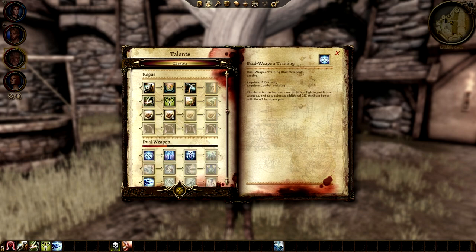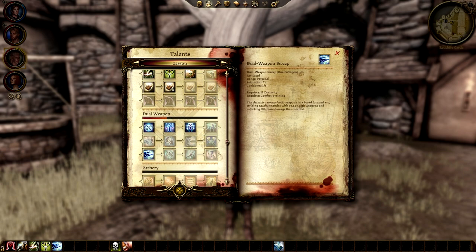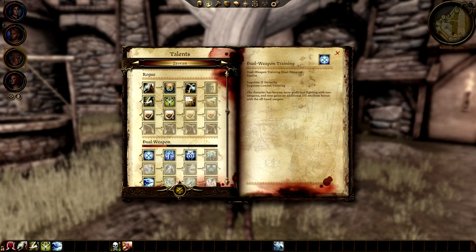Moving on, from the Dual Weapon tree, Zevran starts out with Dual Weapon Training if he's level 8, Dual Weapon Finesse if he's level 13, then Dual Weapon Sweep, Flurry, and Momentum if he's level 7. The passive bonuses in the dual weapon tree are all important. Dual Weapon Training gives an additional 25% attribute bonus with the offhand weapon. Dual Weapon Finesse gives plus 5 attack and defense when using two melee weapons.